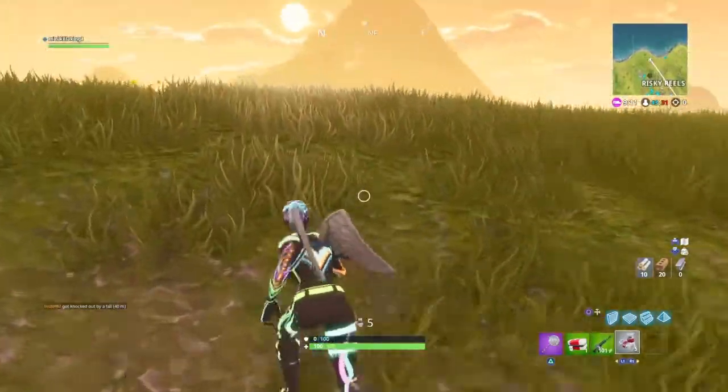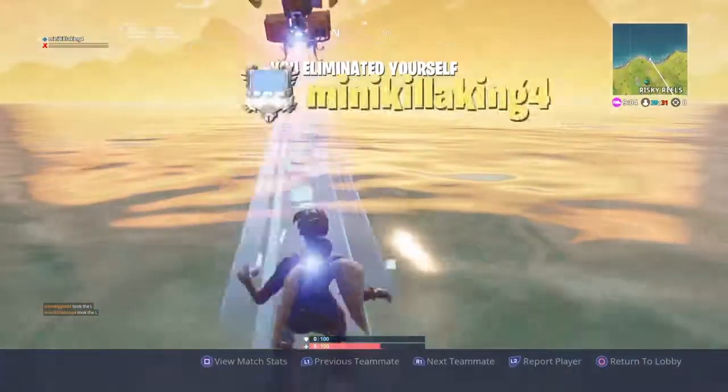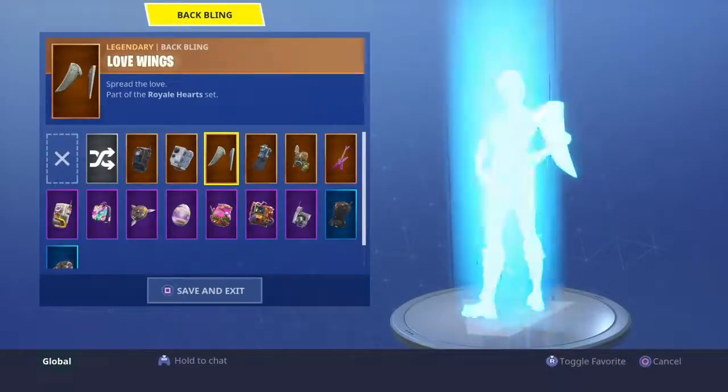That's guaranteed — barely anybody, and I do mean anybody, goes down the stairs. So if you want to complete this challenge quick and fast, just go on 50v50, go downstairs, go to that bathroom, and get the chest automatically.